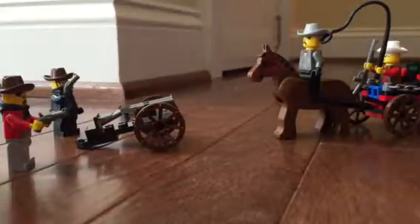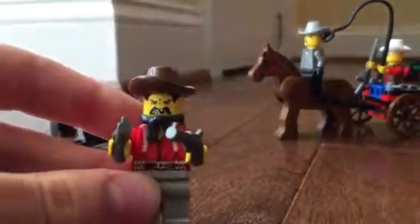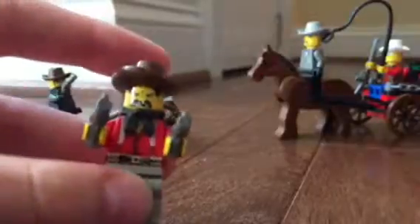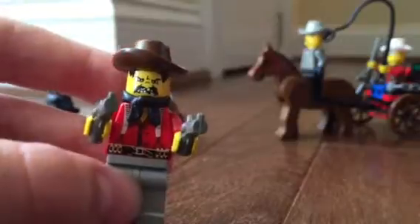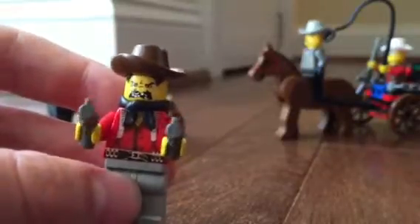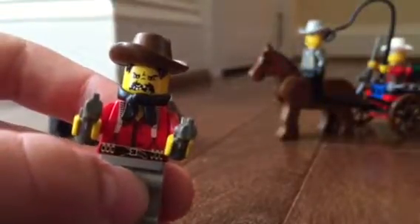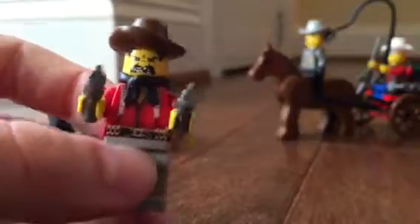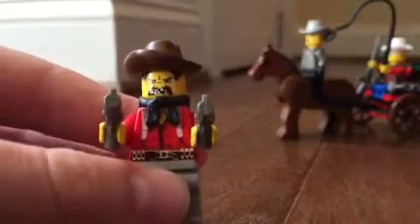So it comes with four minifigures, and I'll show you them. This is Flatfoot Thompson. He is a bandit. He has a red shirt and some suspenders, and a black mustache with black hair, and a brown hat. Something I found kind of weird about this minifigure is he has a nose, so that's kind of funny. And he also has a black bandana, so yeah, he's a pretty cool figure.